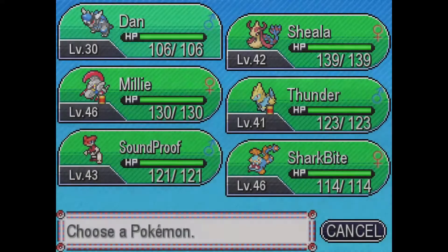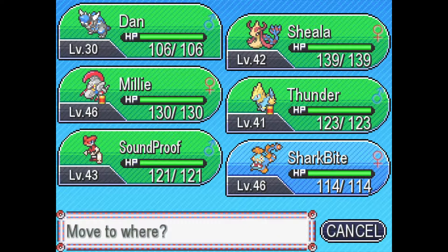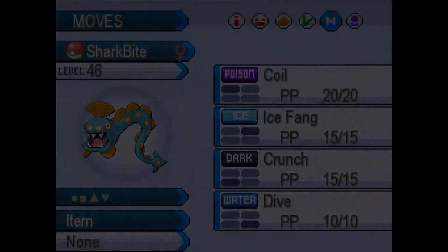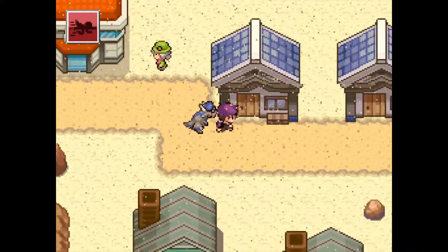Last but not least we have Soundproof the Delta Sceptile with Dual Chop, Brick Break, Dragon Dance, and Jump Kick. Oh, and I almost forgot — we also have Sharkbite the Huntail with Coil, Ice Fang, Crunch, and Dive.